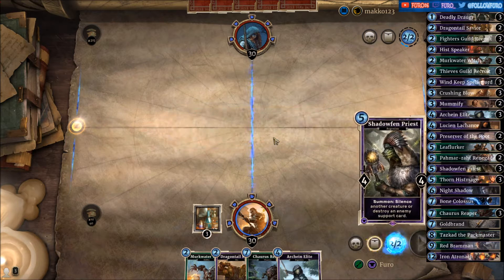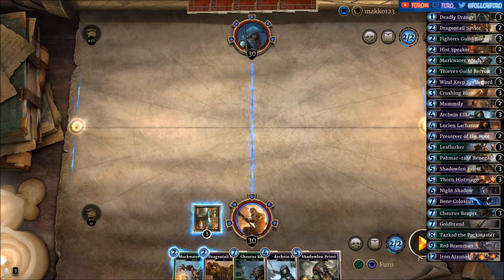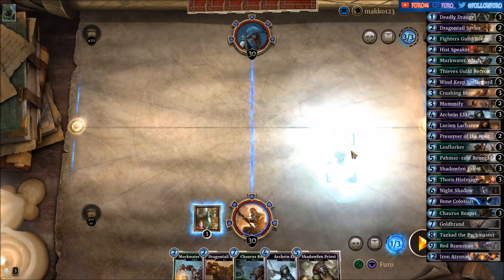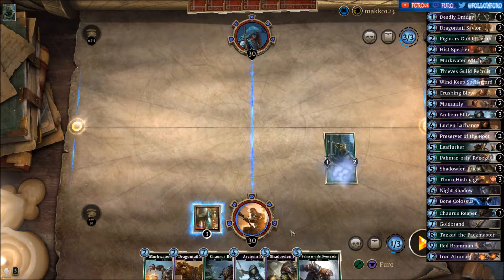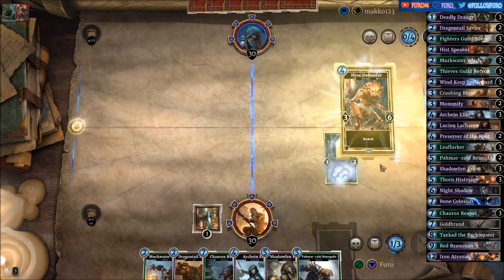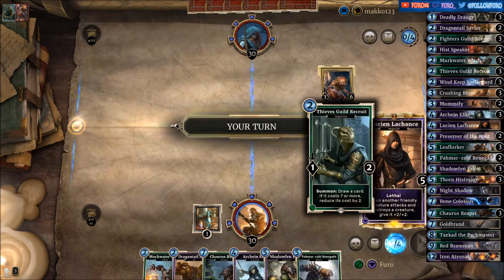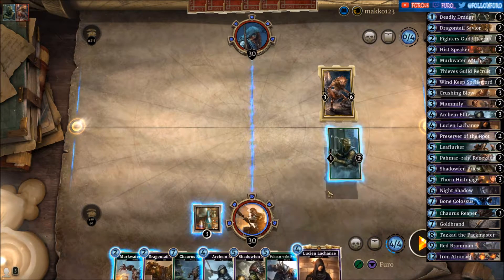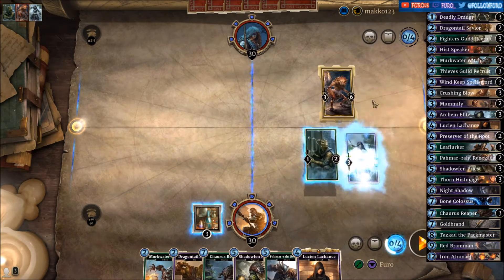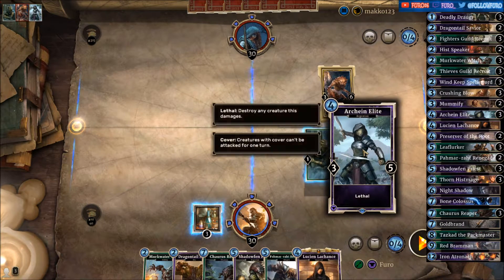He's not doing anything, so we can just pass the turn — no need to put out minions here. The Skilled Recruit is nice though, drawing another card and getting the Palma Renegade. Hive Defender — so that looks like a control deck. Let's drop the Elite for now, and then next turn maybe the Lucian to buff the Elite.